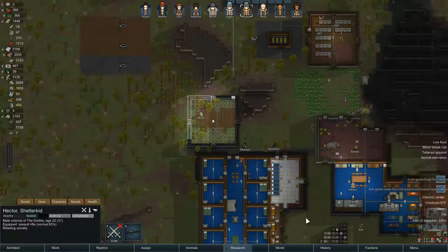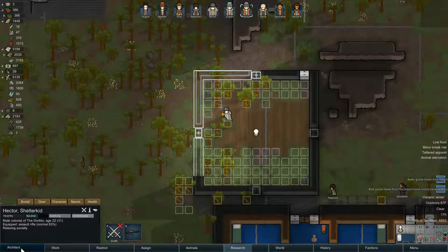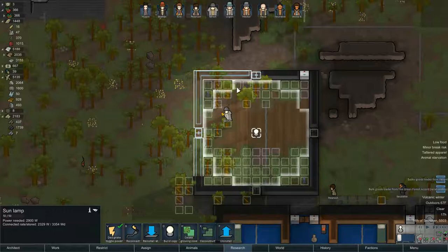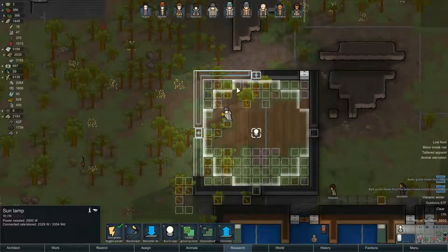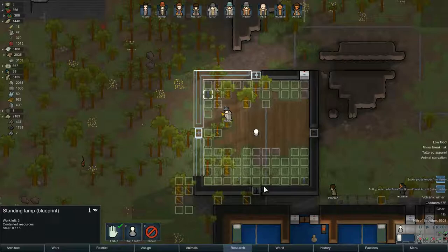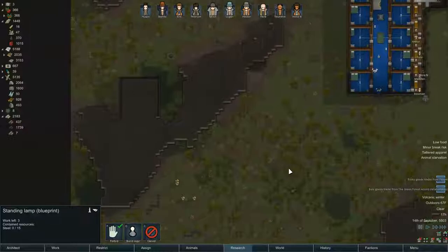We're back. I started building the hydroponics lab. If you go into furniture near where you have the standing lamps for lights, there's a sun lamp — that gives you an area where crops will grow in sunlight. I put in the chiller and heater and built a whole box out of slate with doors and a wood floor. Once that's done, we'll be able to start placing hydroponics basins in there.